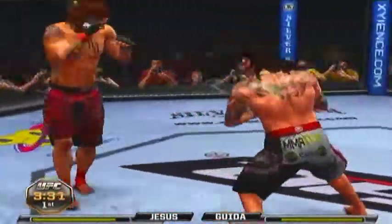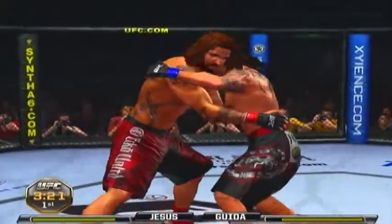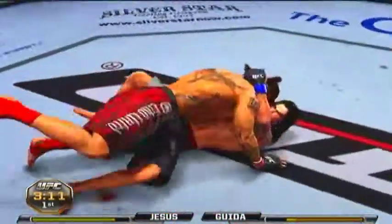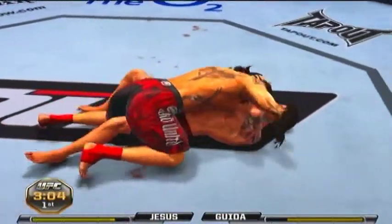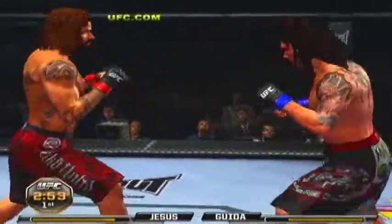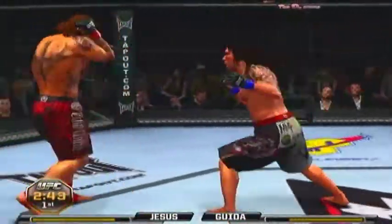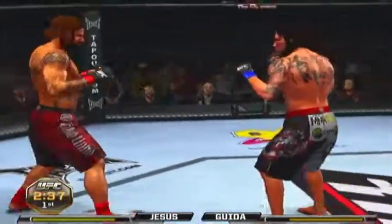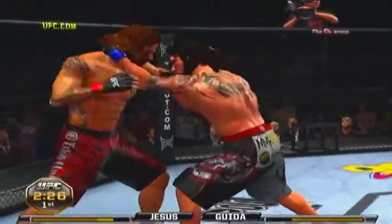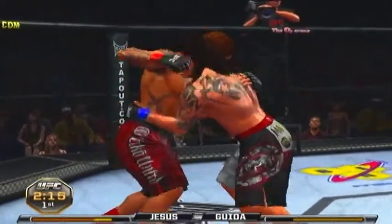Answered by a big body shot. Got the double underhooks. Nice work. Beautiful — softening his opponent up. Under three minutes now. He ate one. Big head kick. Good counter. Nice knee to the body, big shot to the body. Nice punches. Takes a couple to the body, working the midsection.